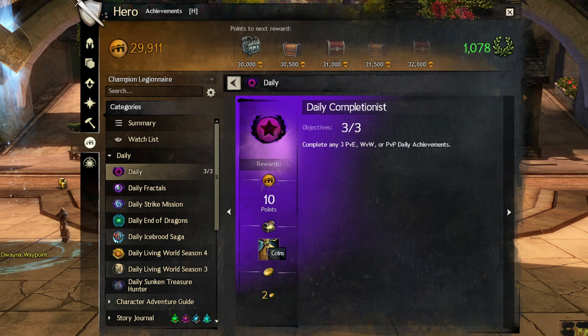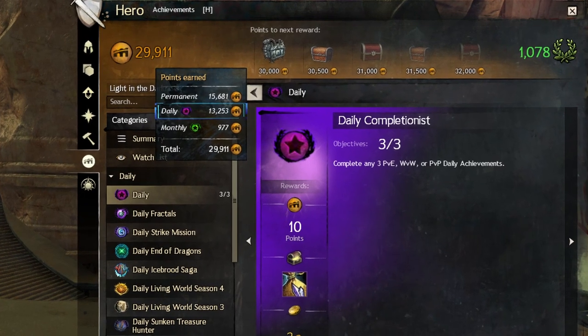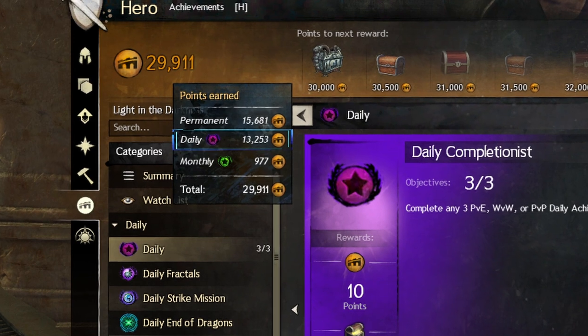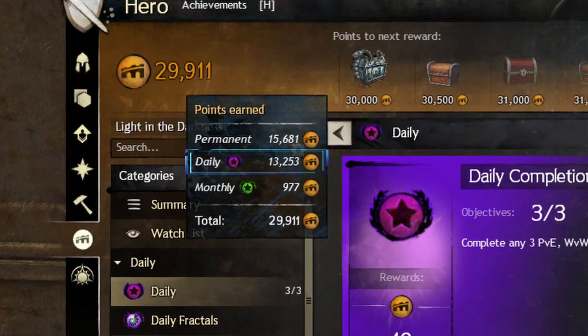Only receiving 2 gold a day doesn't sound like much, but it amounts to roughly 60 gold a month if you do it every day. Doing this every day will also end up giving you a lot of achievement points in total, which also rewards you with gold. You can also turn the Spirit Shards from the reward into gold, which will be covered later in this video.